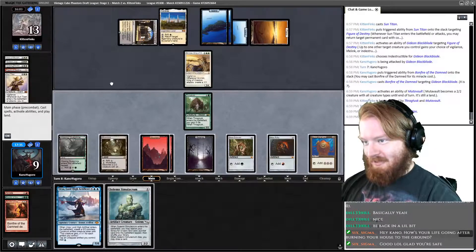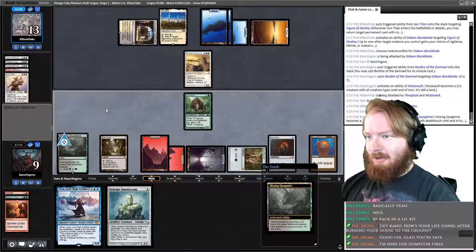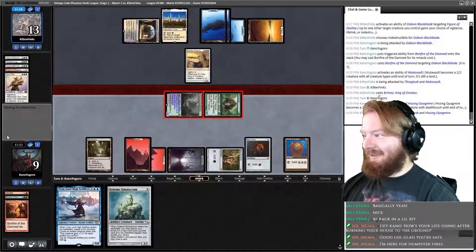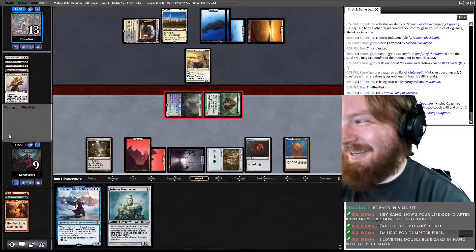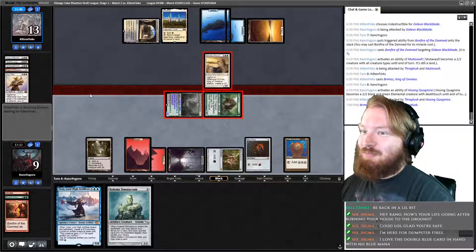We draw Solemn Simulacrum. We can fire up Hissing Quagmire, though we could technically fire up Mutavault — I just think that's a bad idea. Go to combat, attack for seven. I love the double blue card in hand with no blue mana. I believe he was in our opener. Opponent does block Thragtusk — they can bounce Brumaz with Caracas, which does leave them a 1/1.